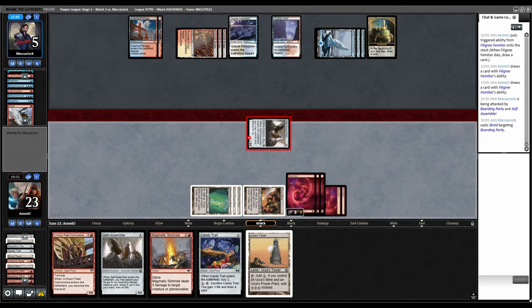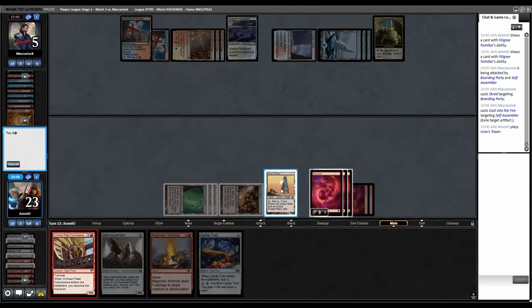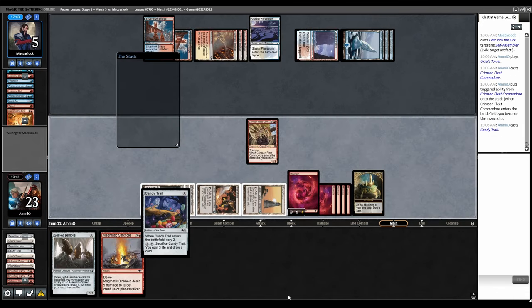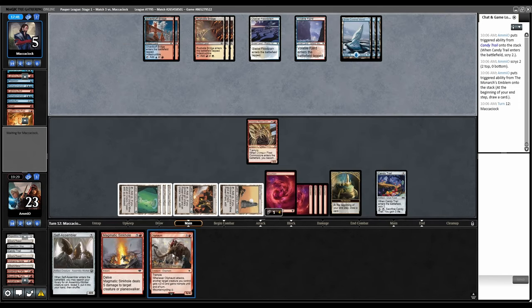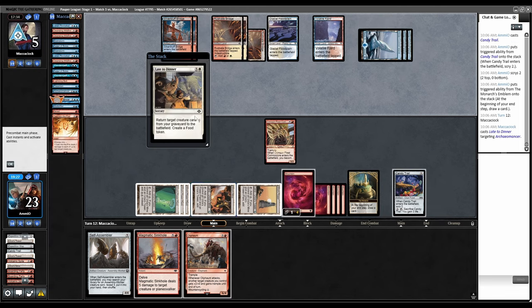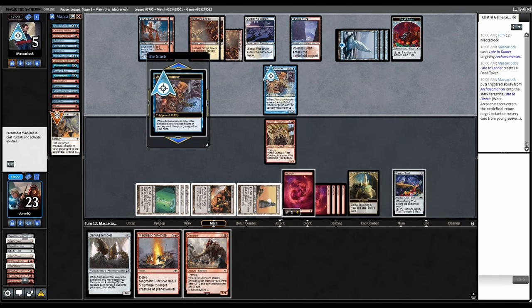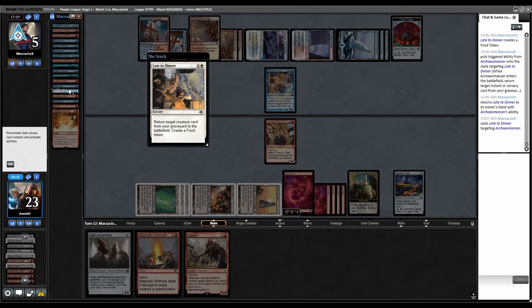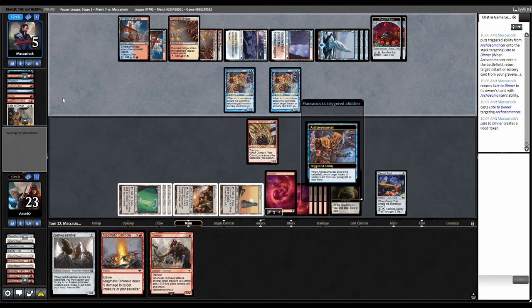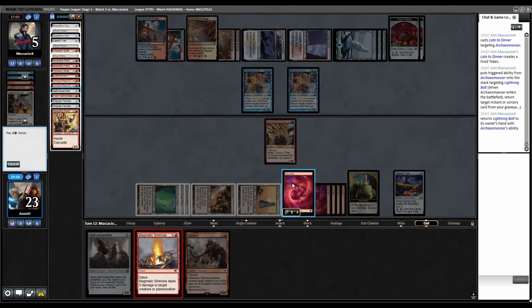Tapping out all those Tron lands was incorrect. Steal the Monarch back, trigger, play Candy Trail. Late to Dinner gets back Archaomancer, and then Archaomancer gets back Late to Dinner. They must have a removal spell — they need to be able to kill Crimson Fleet. Bolt — let's pop Candy Trail. Volcanic Spite. Play Candy Trail, another Oliphant — bottom, top. Pop Candy Trail. We'll attack and they'll kill it, which is fine.